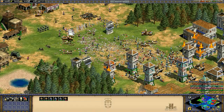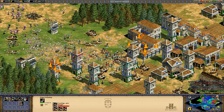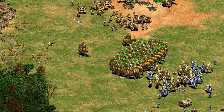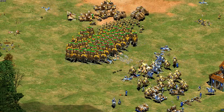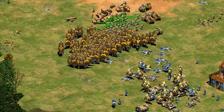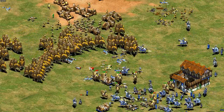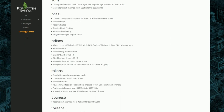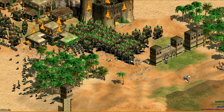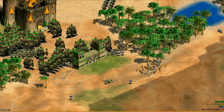Hey guys, Spirit of the Law here. I know everybody's really stoked to learn more about the four new civilizations in African Kingdoms, but in a way it looks like we really got five new civilizations because the Indians seemed like a different, much better civilization than they were back in Forgotten Empires, if you look at all the changes that have been made to them. I did my civ overview on the Indians a few months ago and they did seem a bit underpowered, and that was the general consensus, but it seems to have been addressed when African Kingdoms came out. Let's check them out.